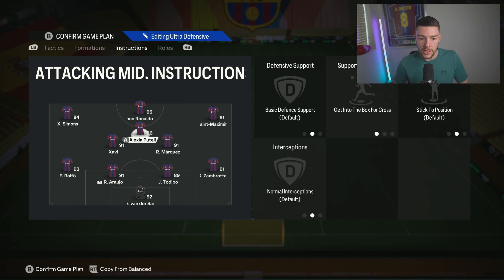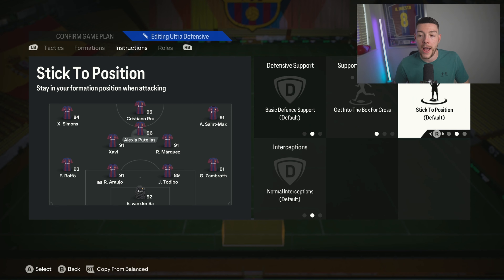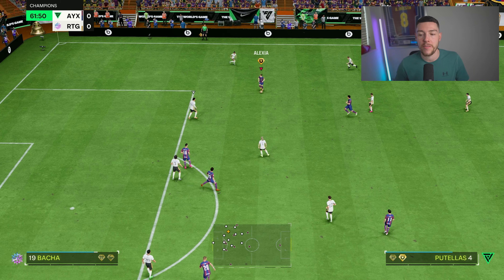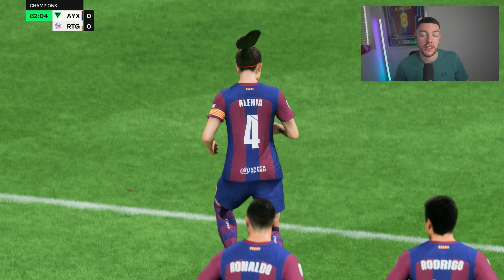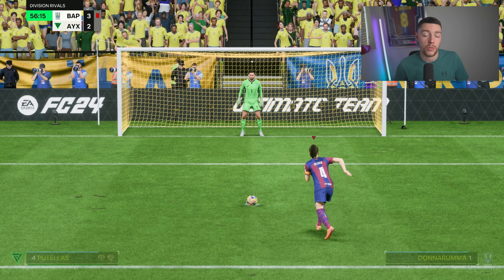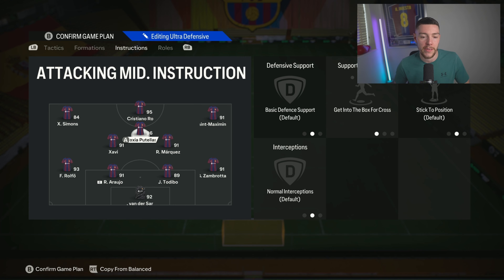The center CAM is on get into the box for crosses. I've experimented with free roam and it is good, but I like more consistency in positioning so I can work patterns of play. This player is going to play like your creator CAM, but they'll also pop up in the box to score goals. Patellis scores a lot of goals for me - her finesse shot plus is a bonus but she's five-star, five-star and probably the best player in this position in the game. I recommend an out-and-out creator goal scorer in this position. Focus more on passing play styles as well as decent finishing - you can get away with mid-80s finishing if you have really good passing play styles, but ideally you want a really rounded creator CAM.